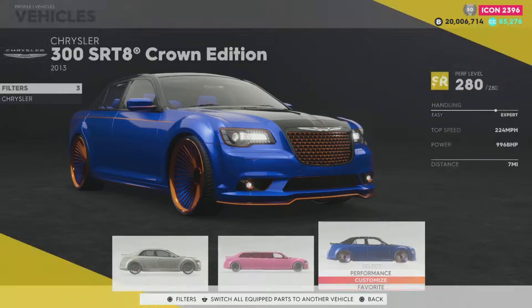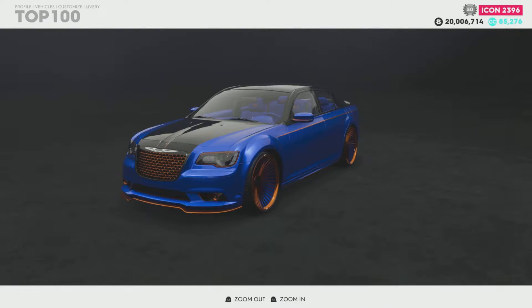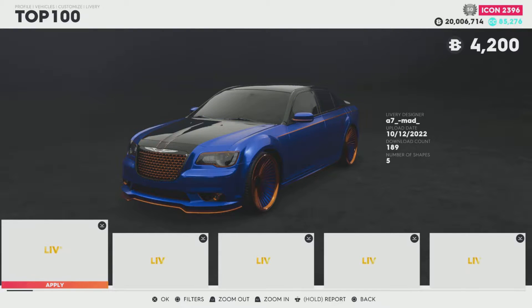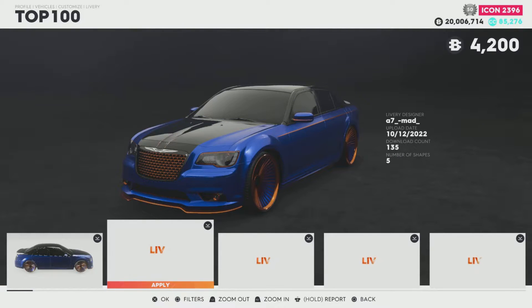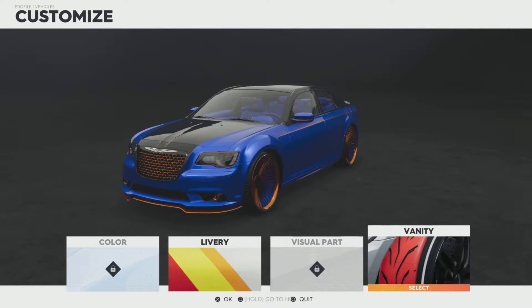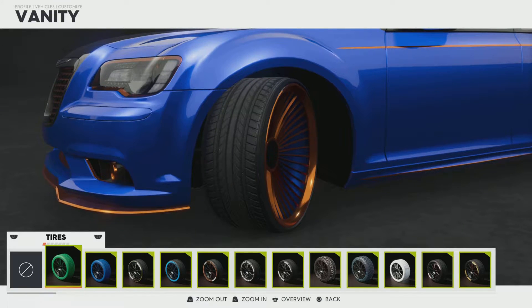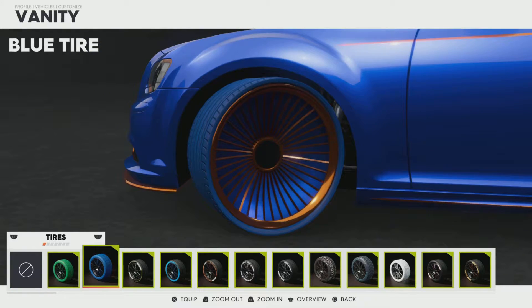Now we're going into customization — I believe this is the first time I've ever done this car, it's brand new. Some people are going to change the liveries and tint the windows but I don't want to do that because I like the way it looks. We're going to go for vanity items. Look how skinny them tires are — Jesus.